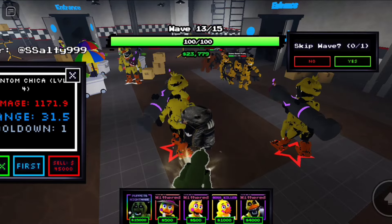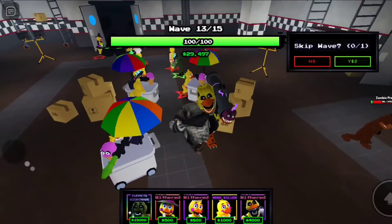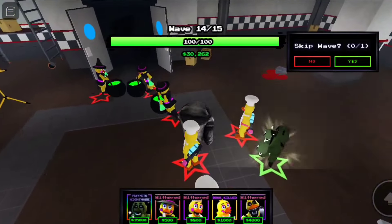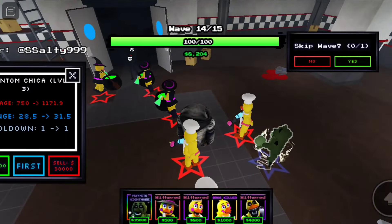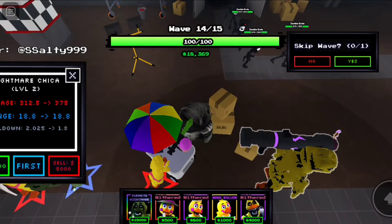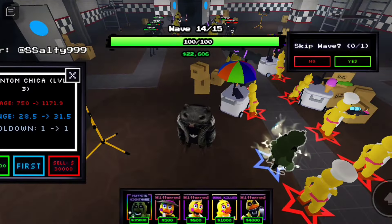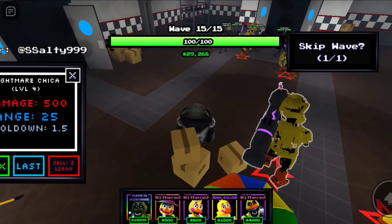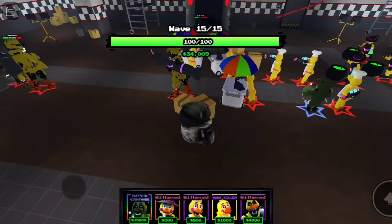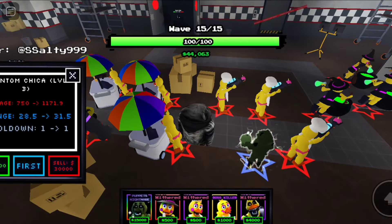A thousand damage every one second — yo, phantom Chica is actually pretty good! If she wasn't so expensive I could have beaten game two, that's crazy. Let's max out that nightmare Chica. Now she's hitting stuff over here too. Let's skip this last wave — honestly we're pretty good.